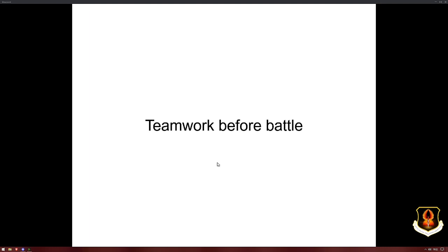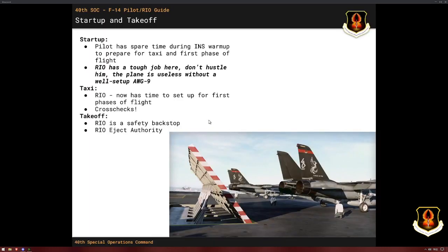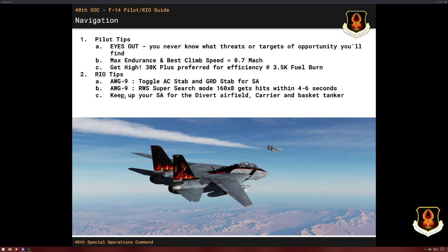Now that we know a little bit about the weapons and the people — what sort of teamwork can we employ before we go to battle? Even during takeoff there's stuff that both the pilot and RIO can do: set up, safety backstops, check-in destinations, setting up radios, things like that. Same during navigation: establishing SA, where's my tanker. Some key figures: your best endurance and climb speed is 0.7 Mach in military power. And if you're really high, over 30K, you get amazing efficiency at about 3.5K fuel burn on your fuel gauge.